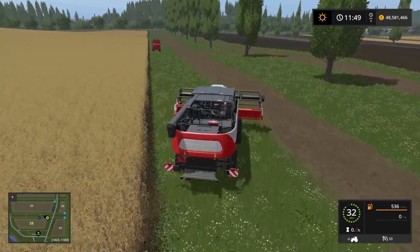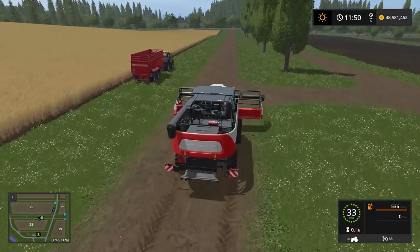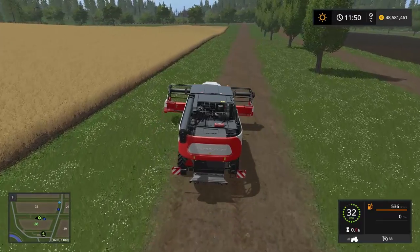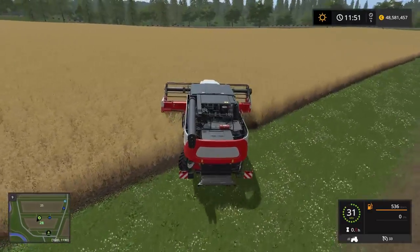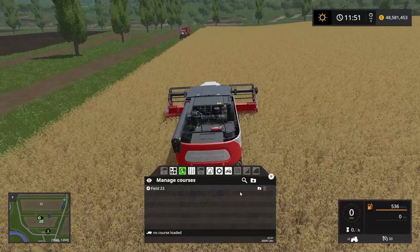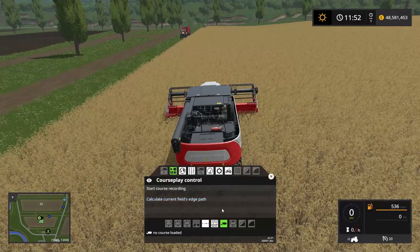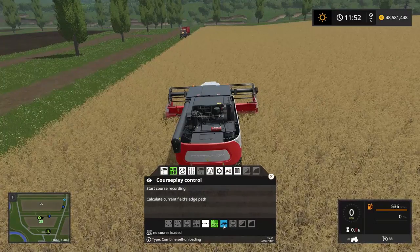What we want to do is set up a course for this combine - tell it that once it's full, it has to go unload into that trailer over there. We need to be inside the field when we are starting up the course, and make sure we have enough room to maneuver. We need to have three waypoints before we make any sudden turn. So we want to be in this mode here - the combine self-unloading mode.